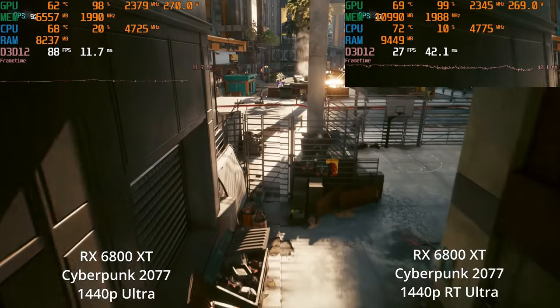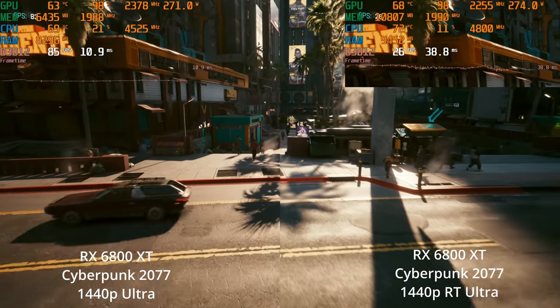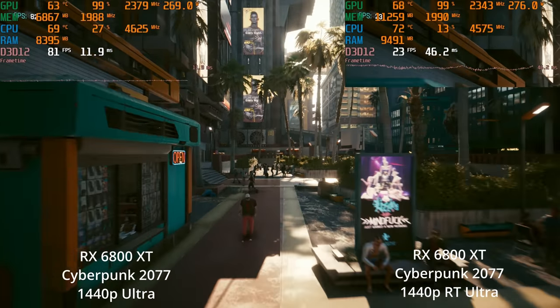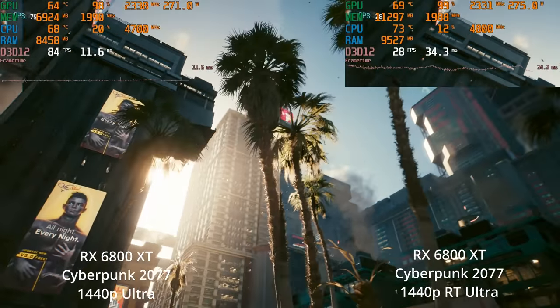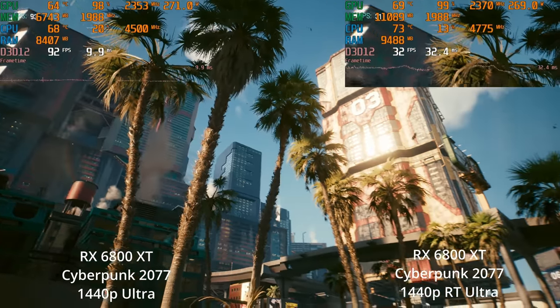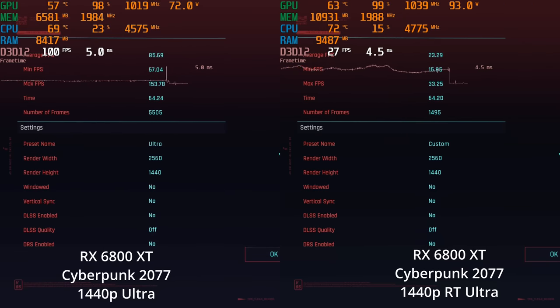Here we see the reflections, which I think are the most noticeable ray tracing difference. You can also see some differences in the lighting quality and shadow quality. For example, the palm tree shadow split down the middle in the street shows the softer look of shadows from sunlight. Overall, the lighting quality seems a bit different and more realistic, although there's certainly a massive performance hit given the visual difference. It does look better though. The averages are 23.29 versus 85.69.